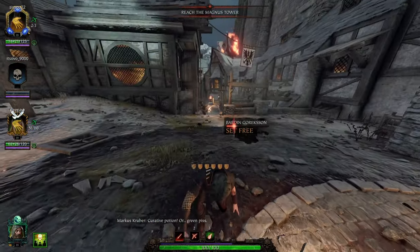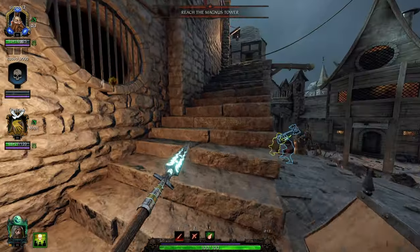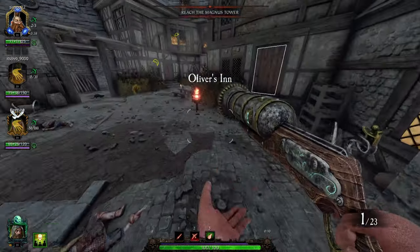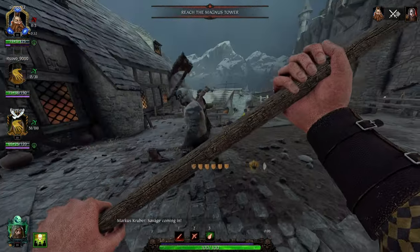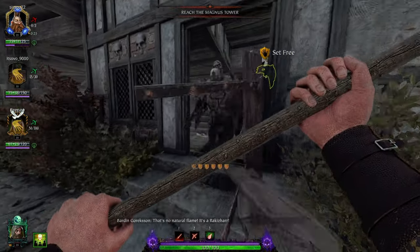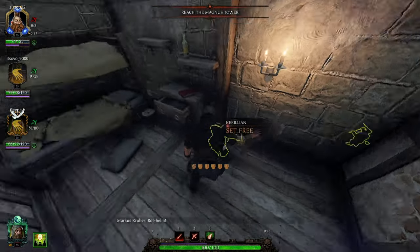For the necklace, I run stamina and block off direction. I like Natural Bond simply because he's going to have 100 health with this setup. Bark Skin isn't really going to do too much for a 100 health character — there's kind of no point in my opinion. But of course you don't have to run that; you can run health, or run Bark Skin or Boon of Shallya with extra health — it wouldn't be the worst thing. This is just what I like to do.